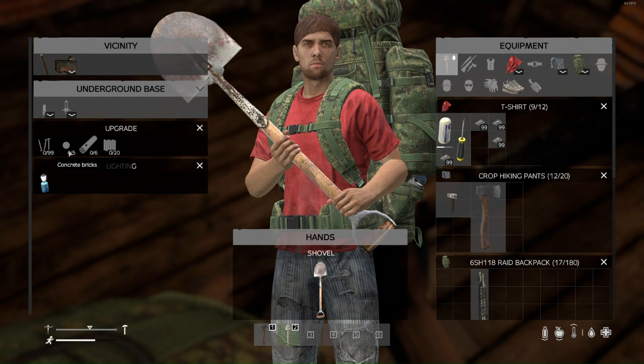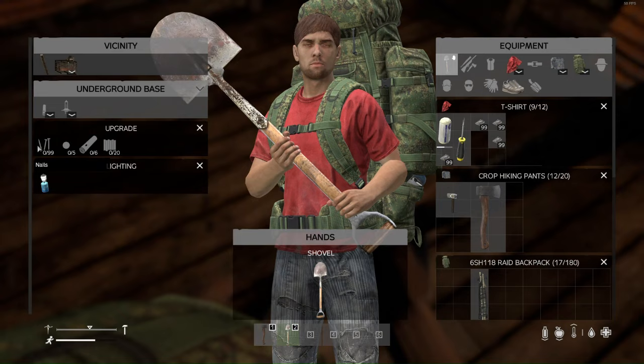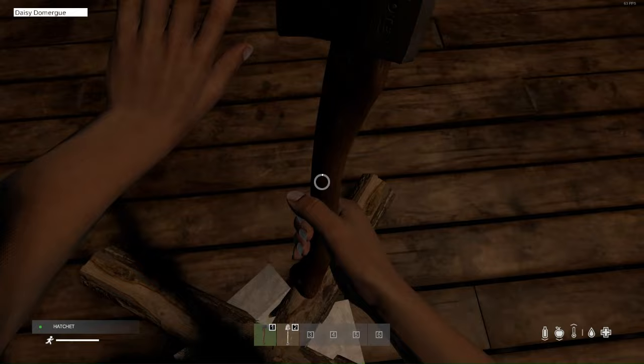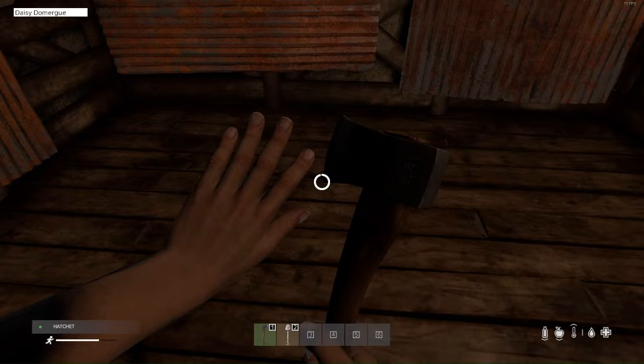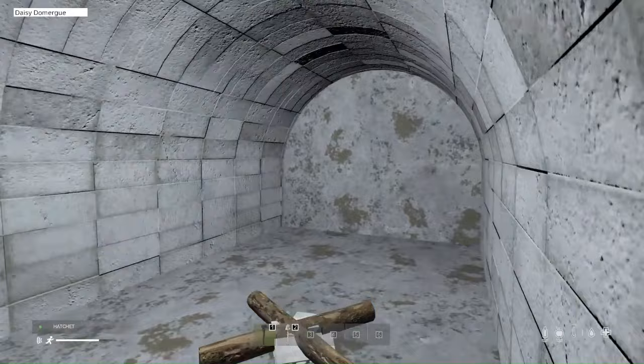It requires 20 metal sheets, six logs, five concrete bricks — which you'll have to find, make, or buy from the respective traders on the server you're playing — and 100 nails. Insert the nails, spawn the plates, then take your hatchet and look for the prompt 'complete upgrade'. Hold this again for approximately two minutes.